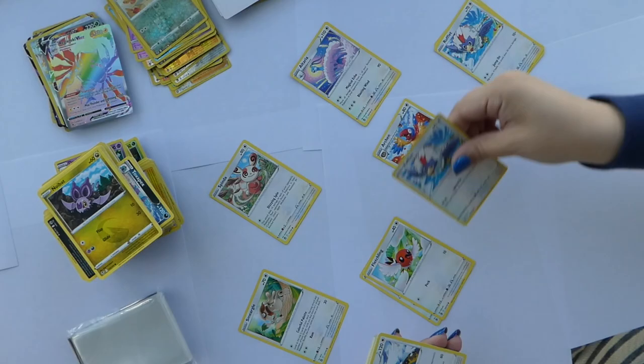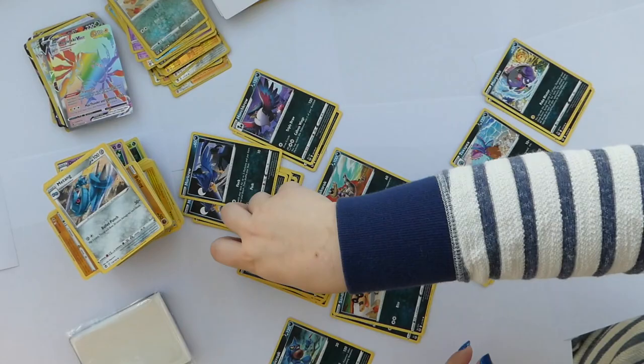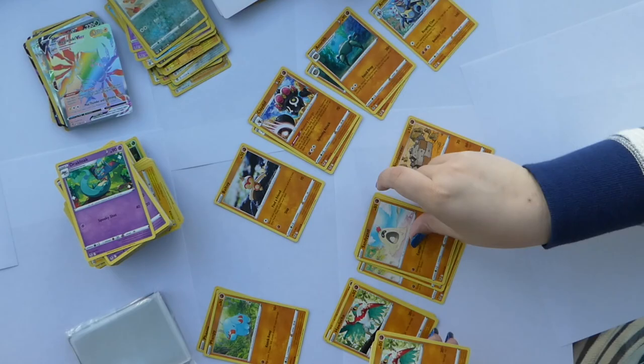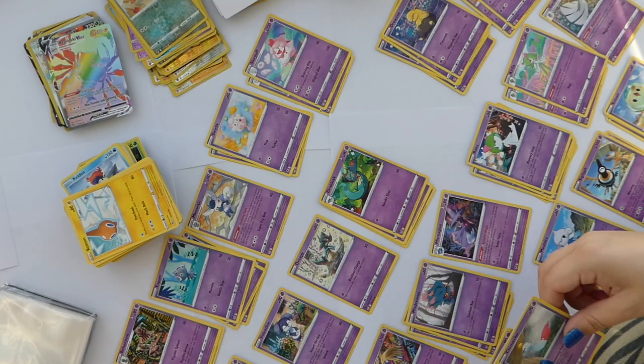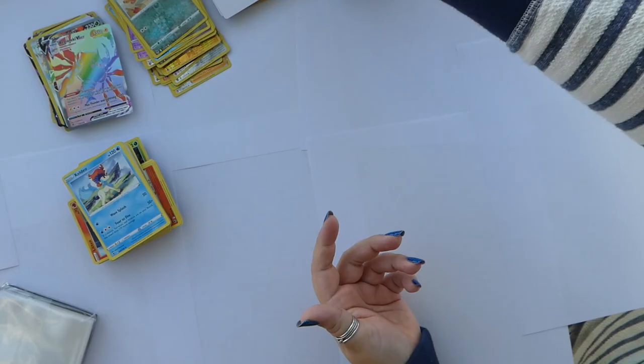When I'm building, I feel like I mainly just start separating out by type. It's been a couple months since Lost Origin, but separating out into typings — Pokemon does their sets by type and as far as I know it's always the same. It starts off with grass, then goes into fire, then water, then electric, etc. So I start separating out all the cards by that, and then once I get that all separated out, it's a long process. It usually takes me two to three hours, hence you're just getting the speed-through version, but it is very satisfying once it's done.